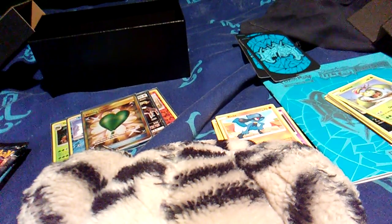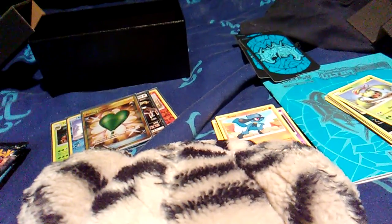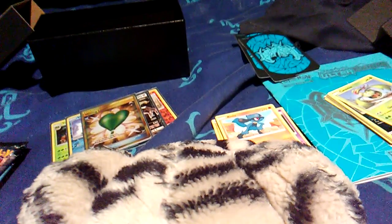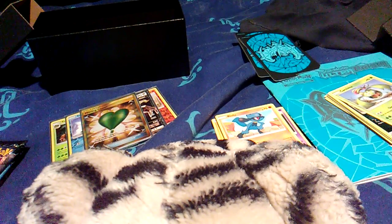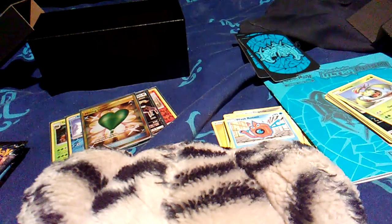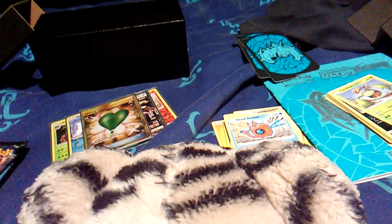Let's start off with Dawn Wings Necrozma. Come on, let's bring some work here. Let's keep the streak going. Green code — we still got potential to get a Prism Star. Fire Energy, Sherem, Ancient Crystal, Turtwig, Salandit — love that art, I saw somebody paint that on Instagram, it's pretty cool. Hoylizo, Lickitung, Manaphy, and Whiscash. We're gonna sleeve up this Manaphy real quick.